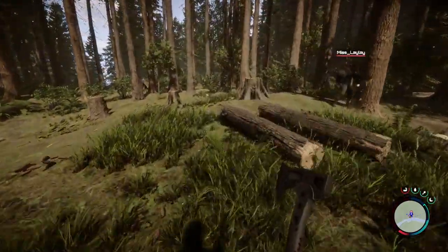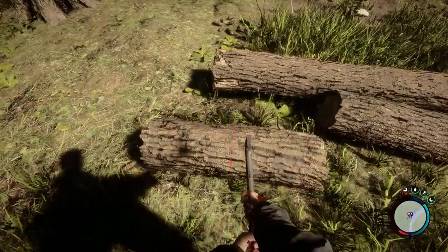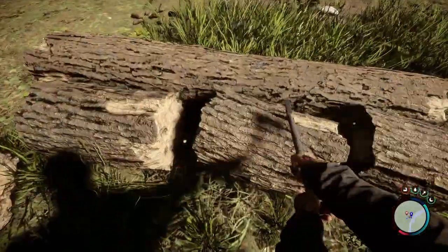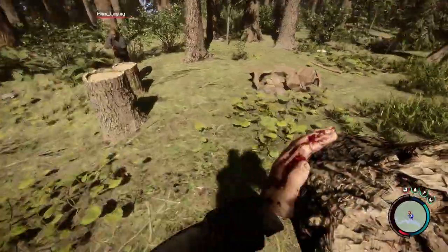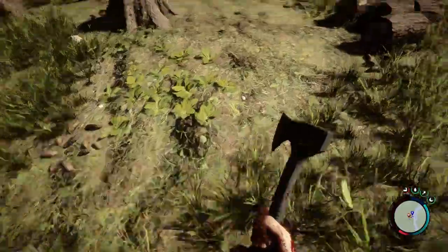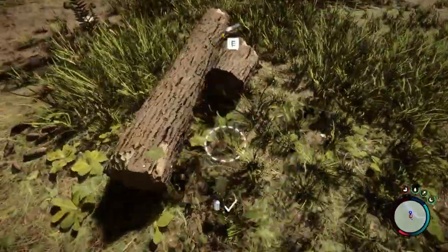Now that you have your logs and you're ready to build, you're going to need to start with a platform. You'll have to chop some half logs and some quarter logs — this will help you build on uneven surfaces. When you put your first log down, you can bring up the second log and it will lock in the distance, so you can build a straight platform.